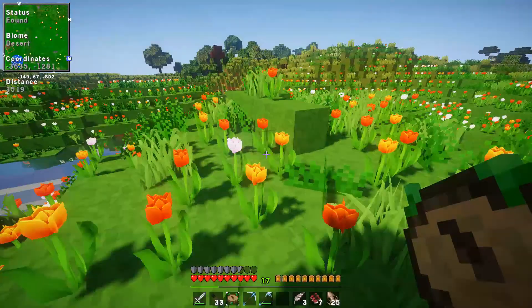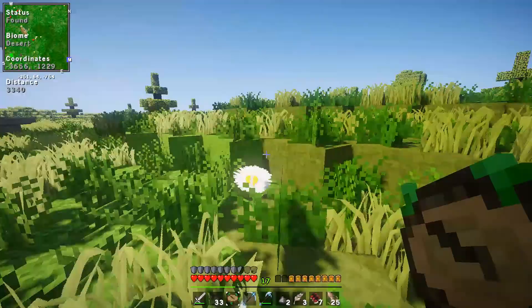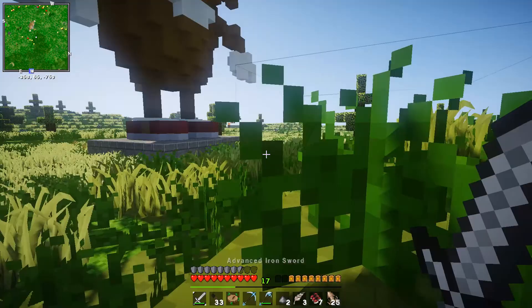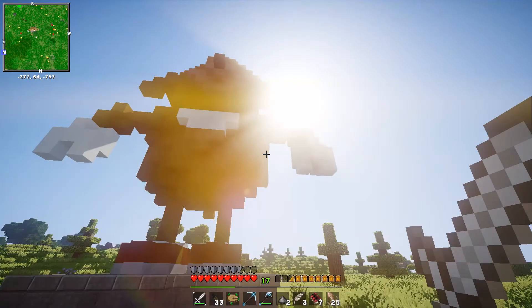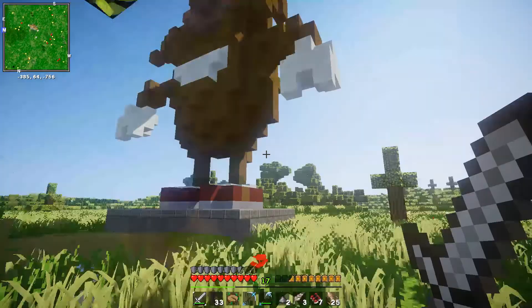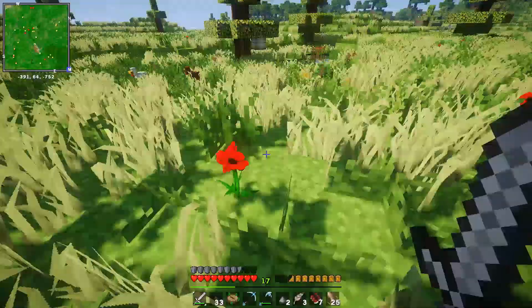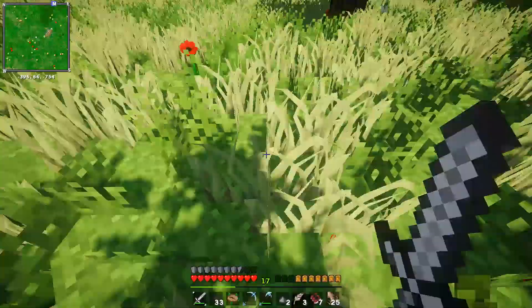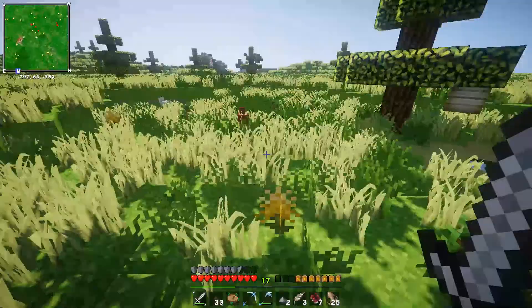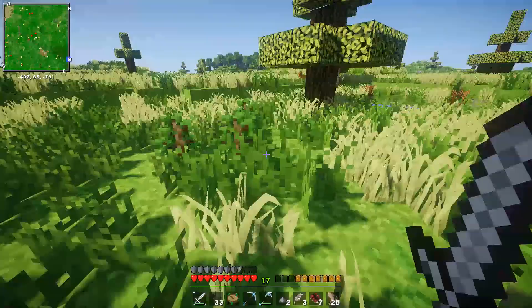Ooh, coral! I will be sure to collect that later on! What the heck?! I've fallen in the water! I never find these! This is a Uganda Knuckles statue! I'll take some of these roses, why not? That's pretty cool! I don't think there's anything special about the statues, or anything in it or underneath it.